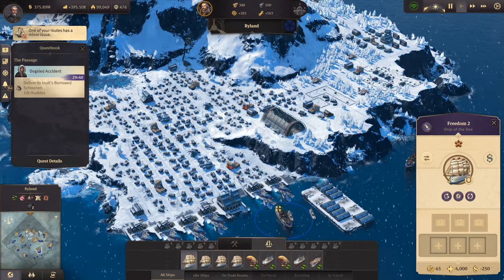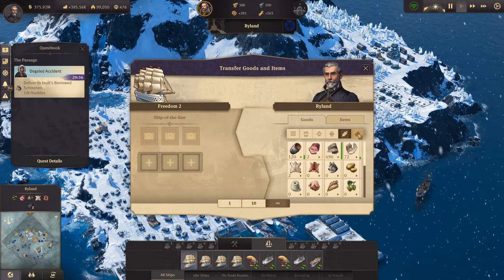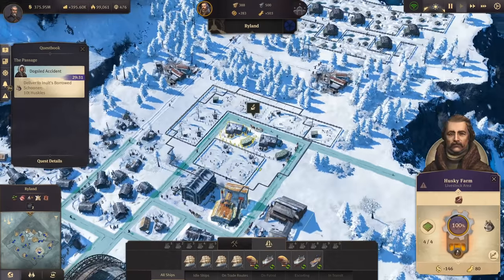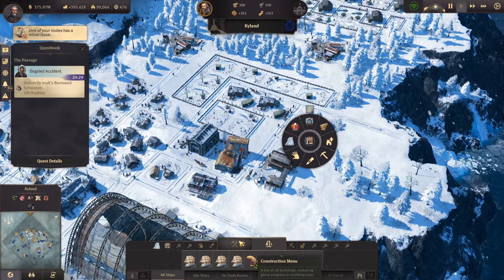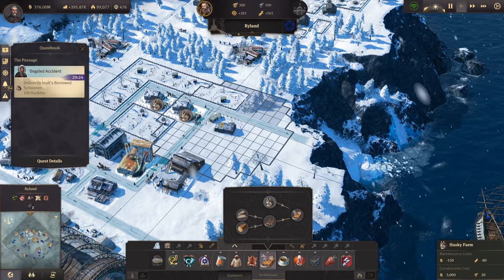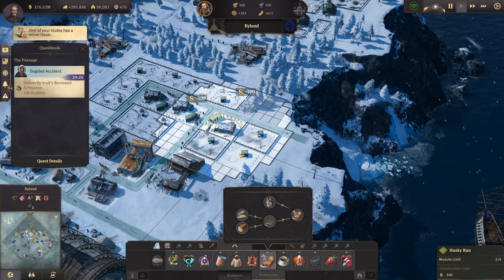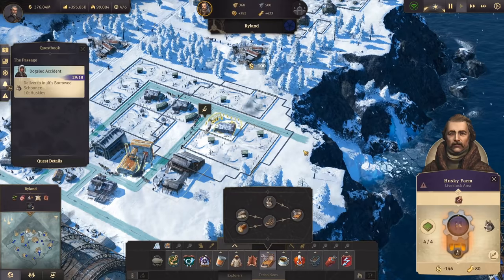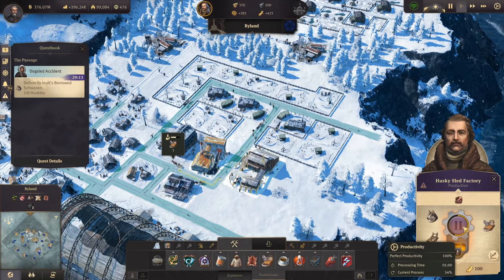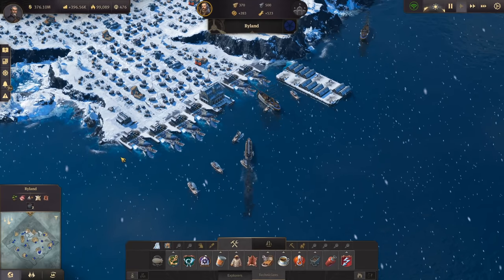We only have a ship of the line ready and we can't deliver yet. Let's go to our Husky farm and build another one - we can afford that. Another Husky farm fitting in nicely, providing us the Huskies. Ten tons should easily be manageable. We'll put the Husky sled factory to sleep for now and deliver once the Huskies are available.